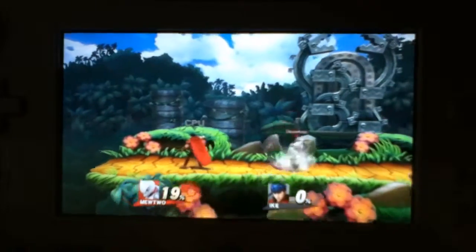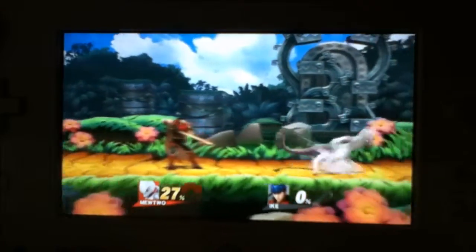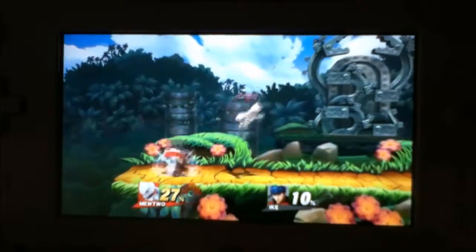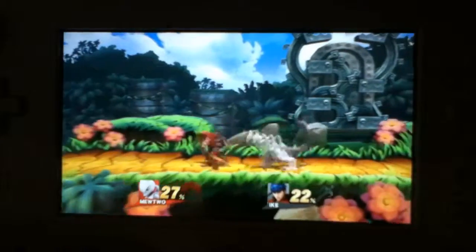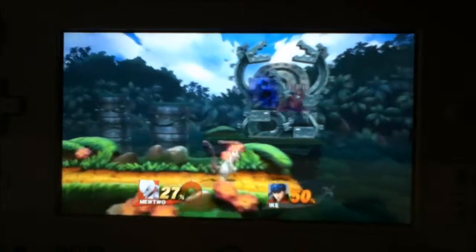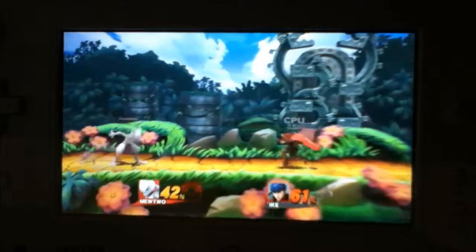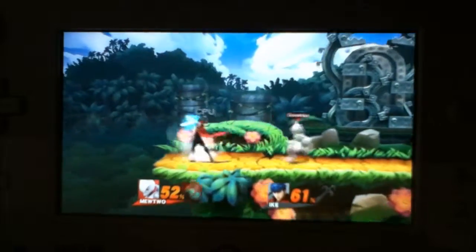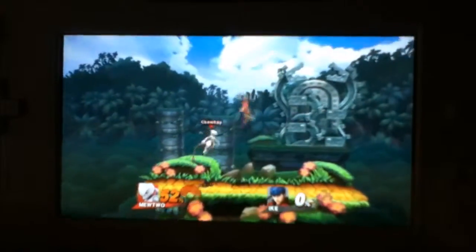The back air — it does 10 damage, as you can see. I don't like it that much. The up air is nothing special, just looping the tail — I guess you can do some damage with it. And then the down air — I'm pretty sure it KOs. There's a spike. So that's pretty good.